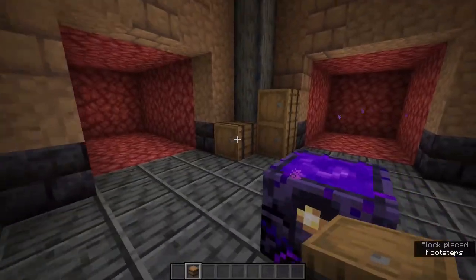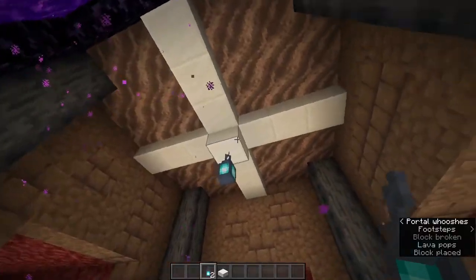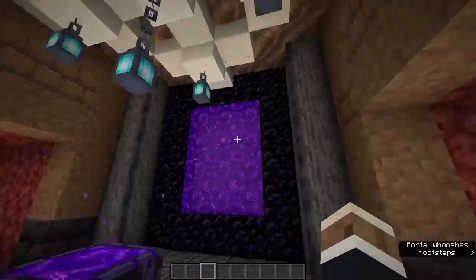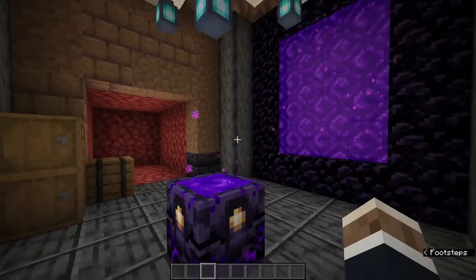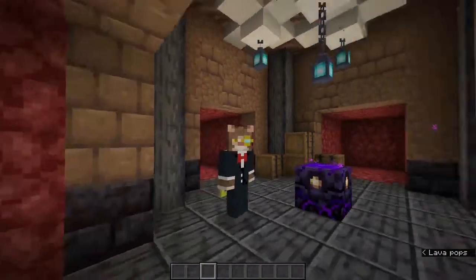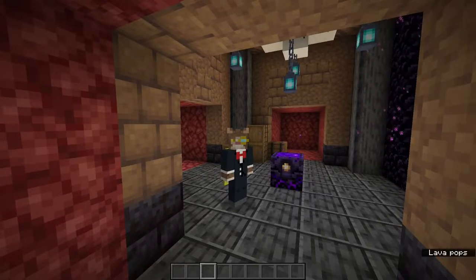And for storage, we'll just leave some barrels around, maybe a fancy pattern on the ceiling? That's a lot better. And now we've pretty much decorated up the place. Of course, it is still a nether mine, so it kind of does look nice, just being a little simplistic, but now we need that smeltery.